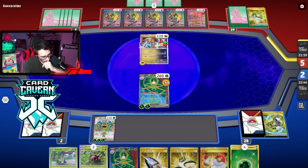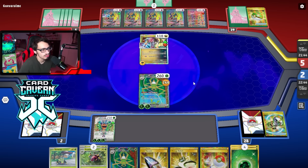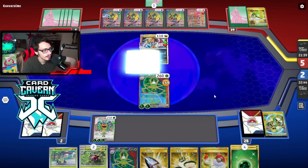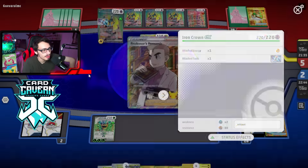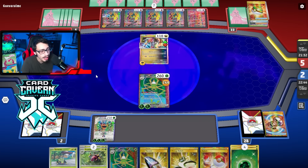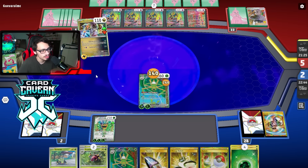This doesn't really matter — are they going to get an Iono? I'd be very surprised if they didn't find a Supporter eventually. Like the problem is I just knock out Miraidon and they have no response. I think I'm still fine unless they have Iron Thorns. Even if they attack with the Crown it's not very good. They did draw Research — that's fine, it's not an Iono.